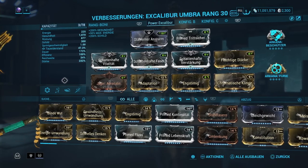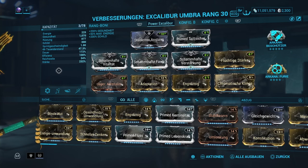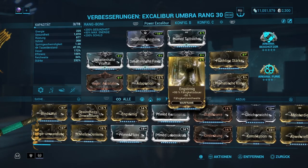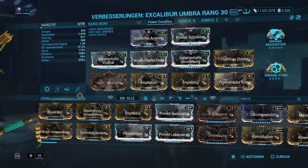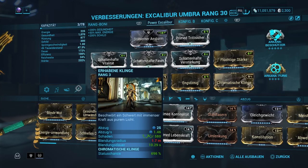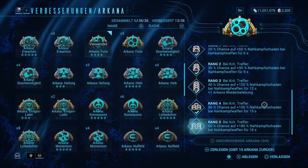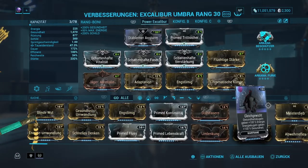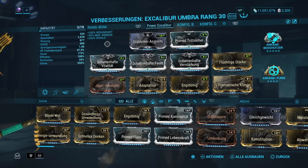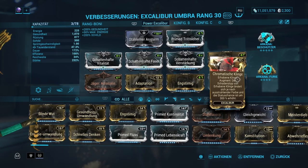Wir haben die Ulti durchgängig aktiv. Die zweite Fähigkeit zum Blenden können wir ebenfalls nutzen, und über Gloom holen wir uns die ganze Zeit auch Leben zurück – eine richtig krasse Spielweise. Dazu Ensnare, ganz klar. Dauer ist wichtig für die Fähigkeiten, und auch die Minus-Reichweite wollen wir in dieser Spielweise mit Gloom haben. Außerdem skaliert die Dauer nochmal auf den Abzug pro Sekunde der Ulti – 1,46. Arcana Furie pusht auf Rang 4 bei Crit-Treffern: 50% Chance auf 150% Nahkampfschaden für 15 Sekunden. Allein durch Arcana und Stillenden Ansturm haben wir nochmal 210% Stärke in der Nahkampfwaffe.